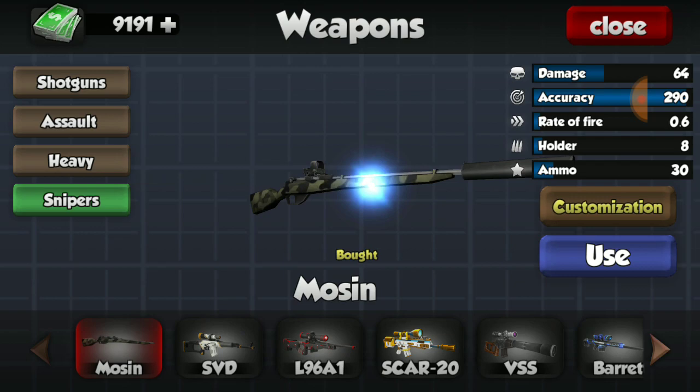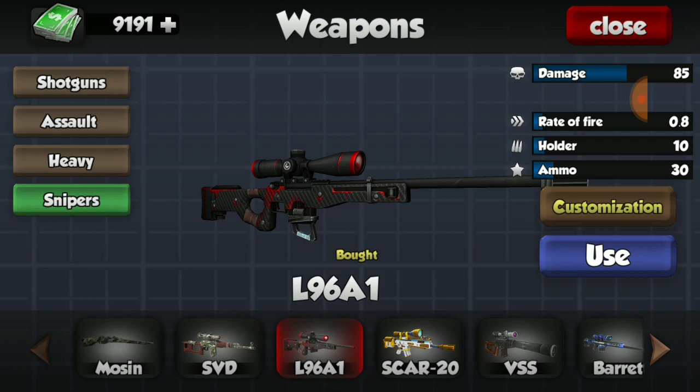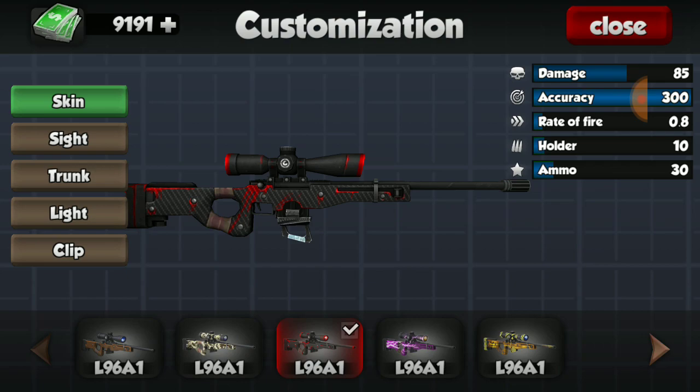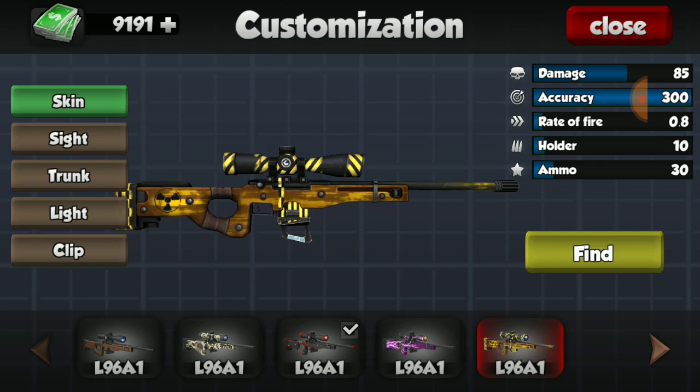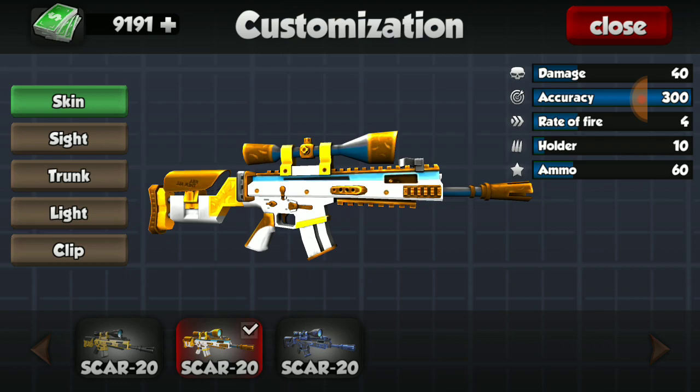For the SVD, I do have both skins - the camo looks really nice there too. For the L96A1, I have the camo, the red, and the lightning skin, but I do not have the construction-looking one. I think that's the ugliest one out of the bunch, so I'm really happy with the different skins I have for that.